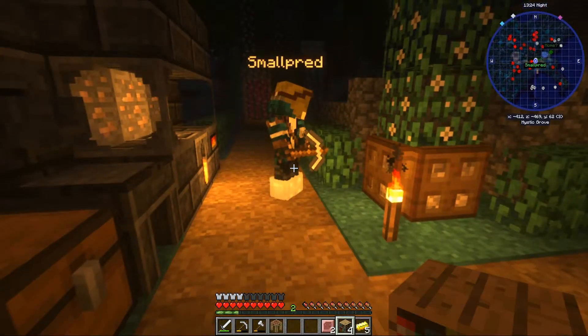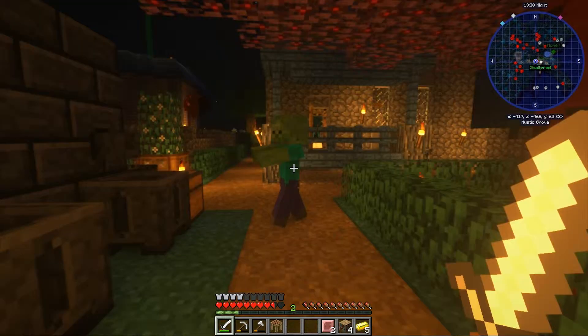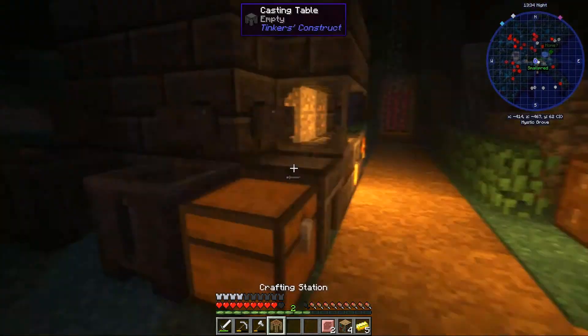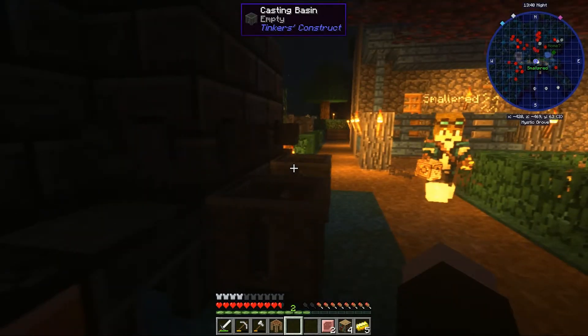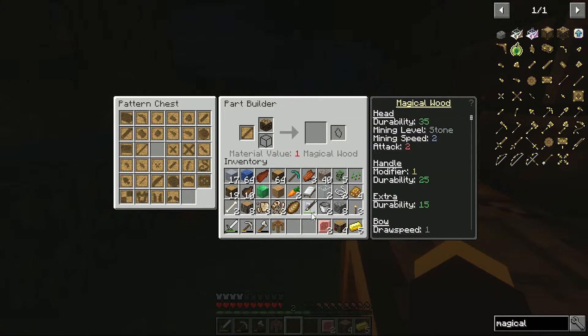Where'd he come from? So we can definitely make the tool rod then. But also there's a chance of it just randomly breaking — the wood? Or the hammer?